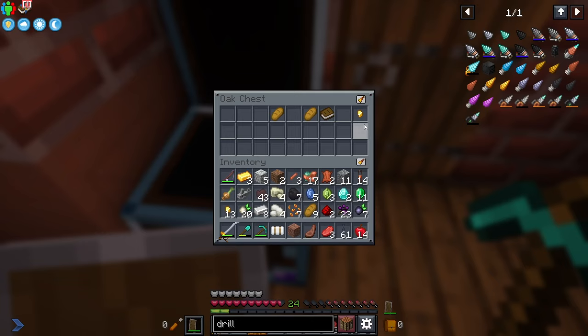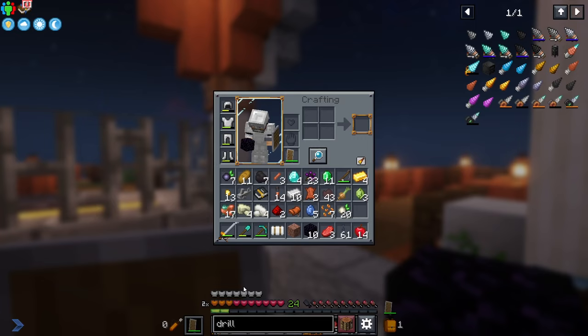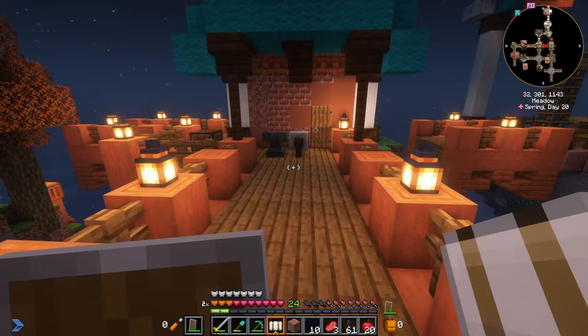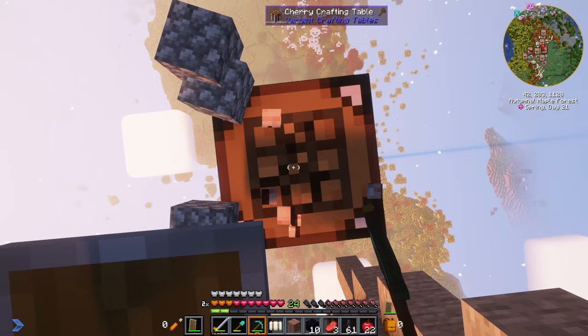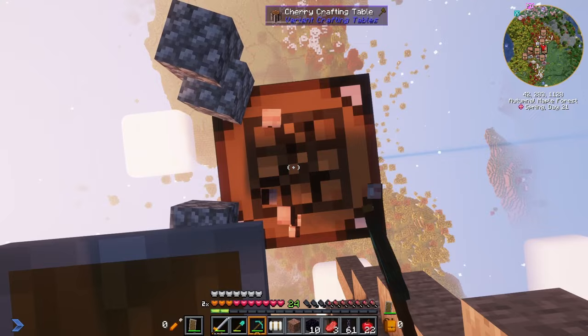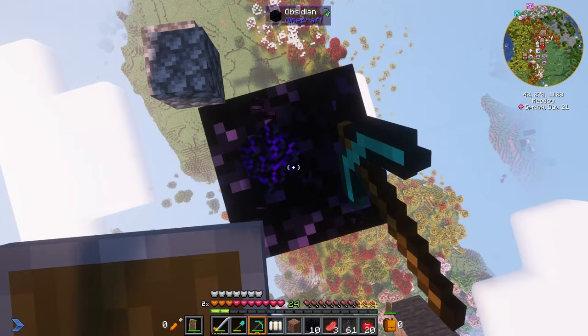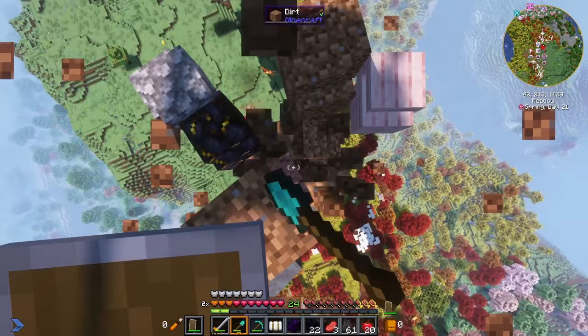Now we're finding some stuff: a saddle, feral claws that go right into the slot, and an anvil — this is what we were looking for! That was a good get. Back down from whence we came. It would definitely have been faster to break all the dirt, get more, fight the dragon, build ladders — rather than breaking this obsidian going down. I do have regrets. We made it to the dirt. It was all worth it for an anvil, because we have a million enchanting books from the Prisoners Quarters.